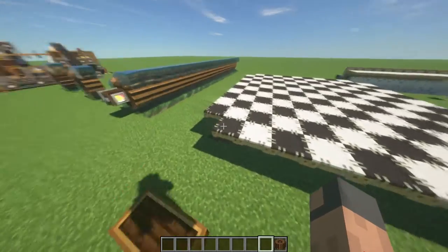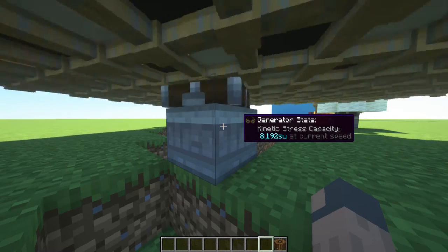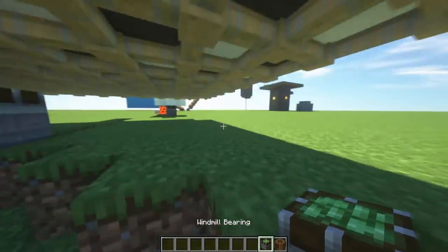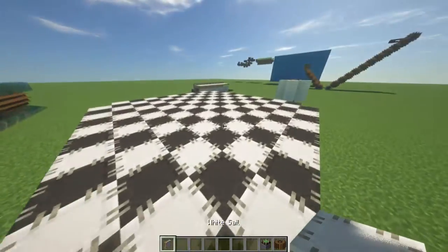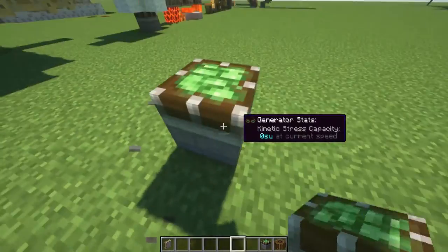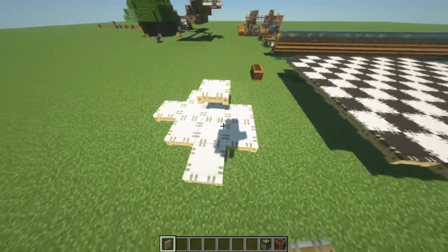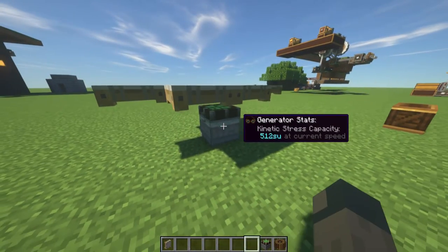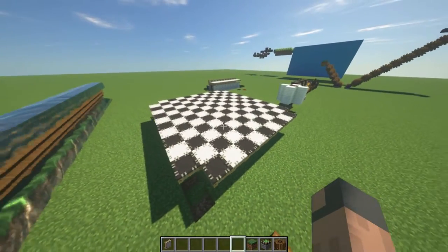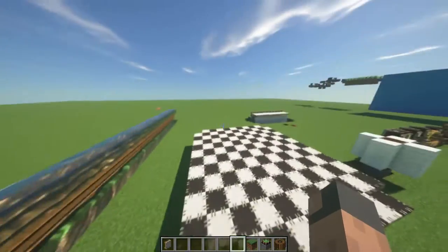Next we have the windmill. The windmill's maximum power is 8292 power. You will need a windmill bearing and just these white sails. You just pop the windmill bearing down and put a load of these sails on to start generating power. It's very easy to do, and you only need 65 white sails to actually maximize the power.